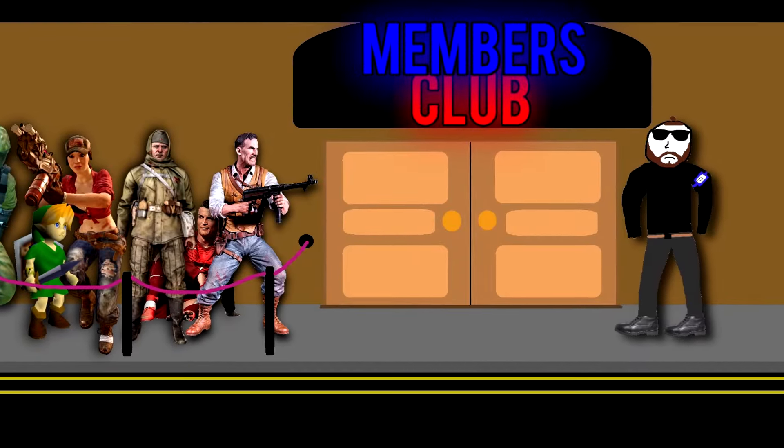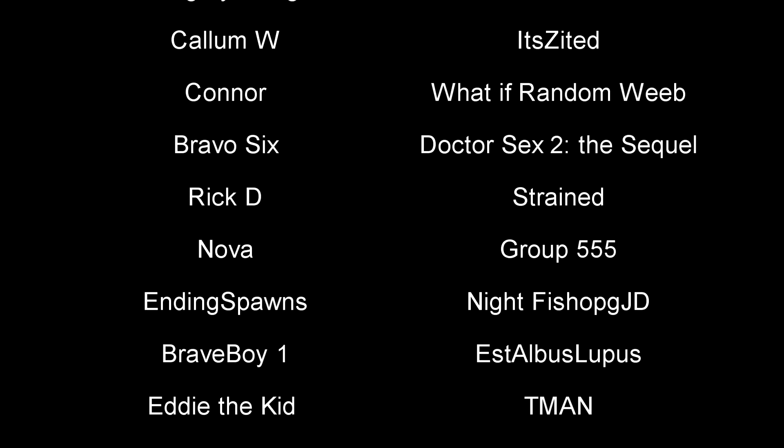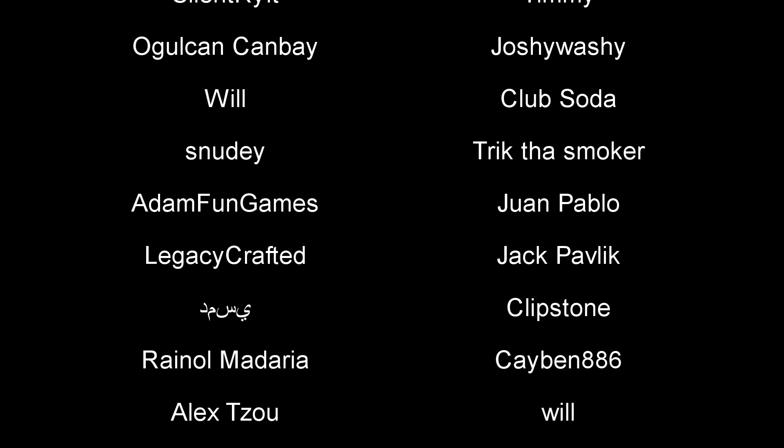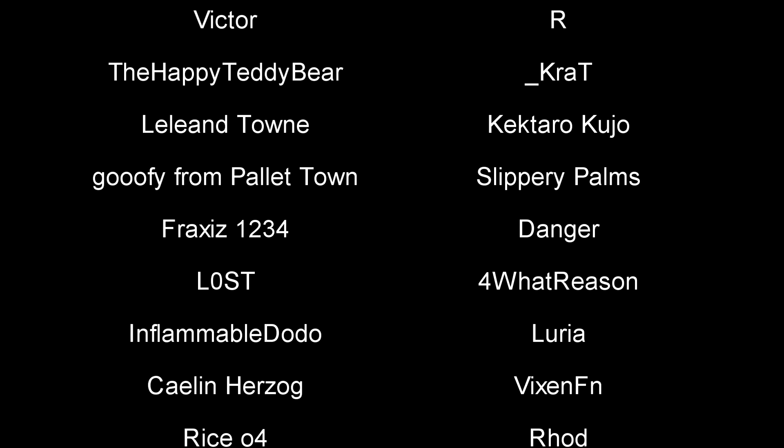A big shout out to those of you who are in the Rickness Members Club and proactively supporting the channel. If you'd like to become a part of the Rickness Members Club, you can do so through the join button or the link in the video description for $1 per month. If you missed how the Remington 870 MCS shotgun performs at round 100, it's the video on the left, and the video on the right will look at how the Executioner fares.